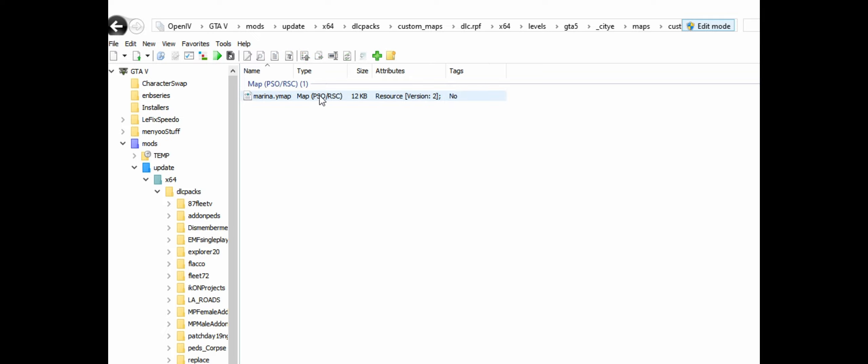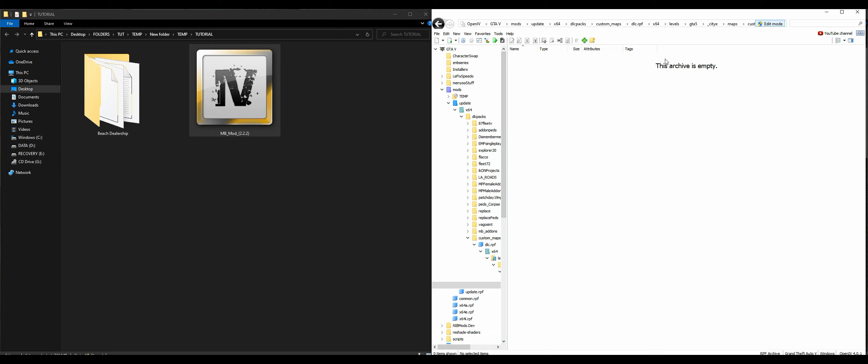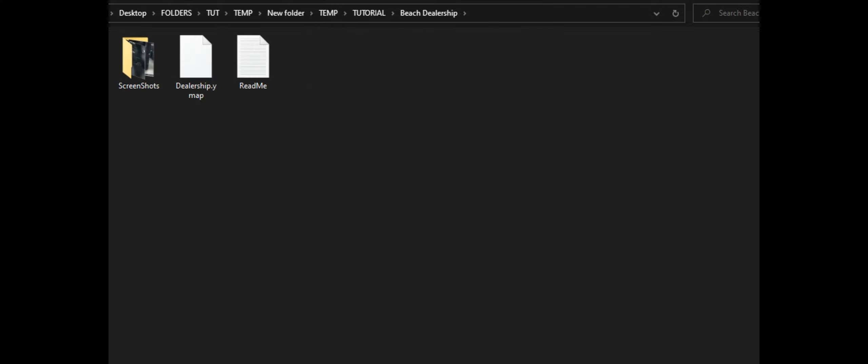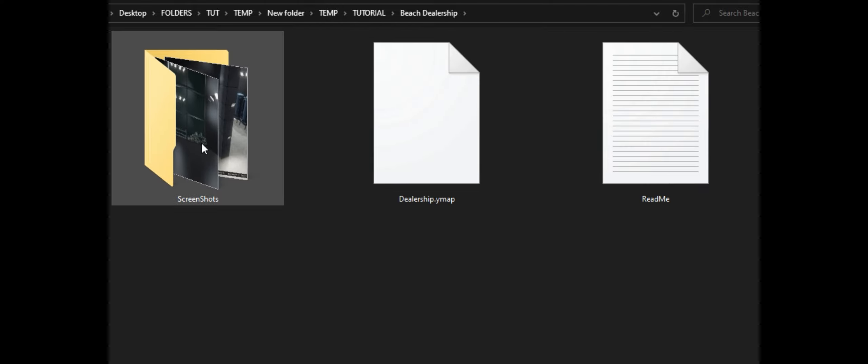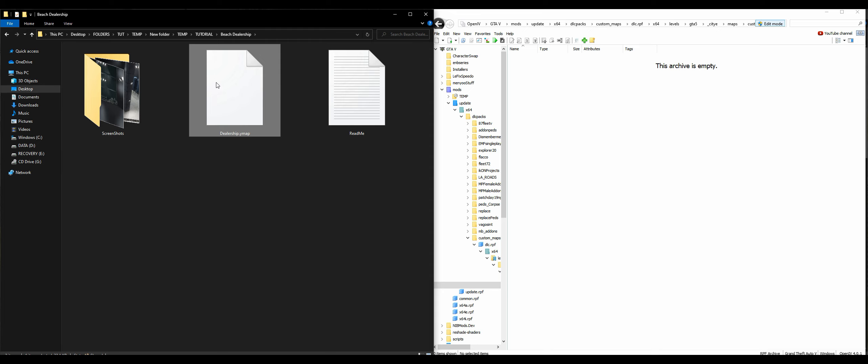Inside that archive there will be one ymap file — it'll say marina.ymap. Go ahead and delete that one; we won't be needing it, so now the archive should be empty. Go back to your downloads, open the beach dealership folder, and you'll find a file called dealership.ymap. Select it and drag and drop it into OpenIV. You should see it added — it will say dealership.ymap.